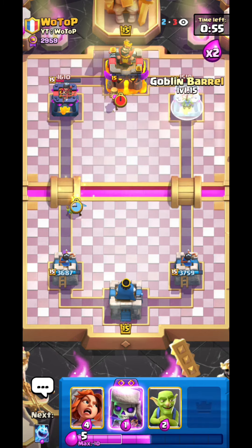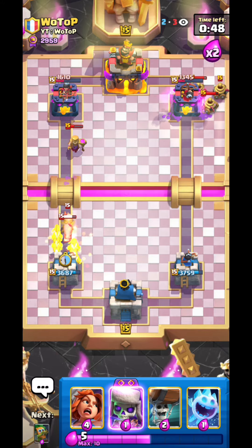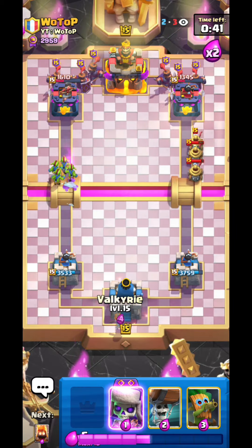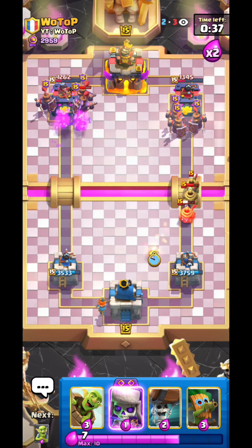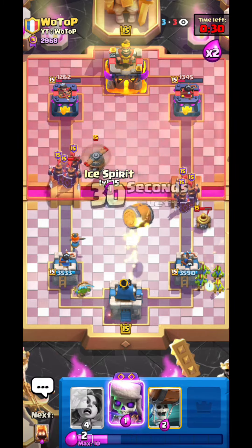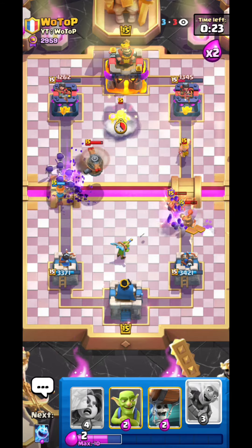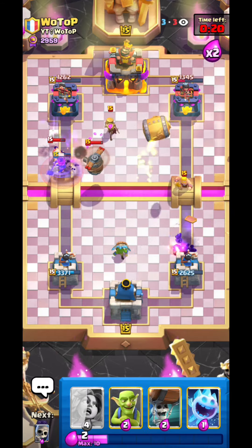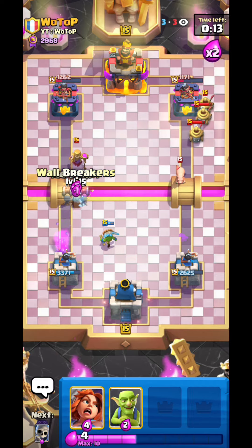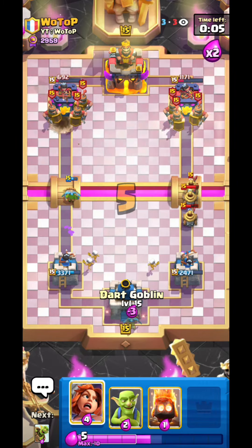Both of his towers are already so low — I don't really know how he's taking so much damage in single elixir, but I'll take it. He just goes for evil recruits in the back. Gotta make sure we don't get a flying machine lock onto the tower or something. Just gonna go ice spirit and evil skellies here — that takes good care of the flying machine and the evil recruits on the left. Just gonna go for ice spirit and wall breakers to pressure him. He lets that go, so really nice damage here.